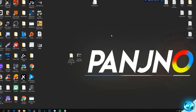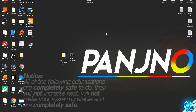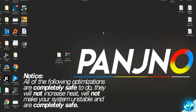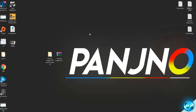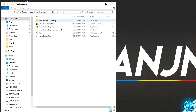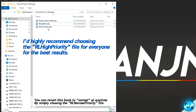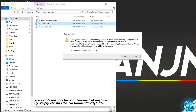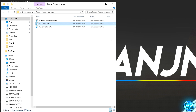Next, we'll modify the process priority in Rocket League so the game boots in high priority mode in Windows, ensuring it gets the most resources possible. This saves you having to open Task Manager and set high priority every time. Navigate into the FPS increase pack, go into the Optimizations folder, then 'Rocket Process Manager'. Double-click 'RL High Priority', press Yes to the pop-up, then OK. Every time you boot the game, it will automatically run in high priority mode.